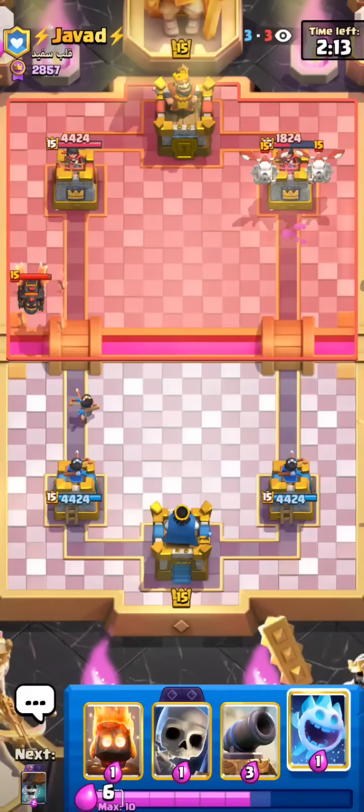I'll valkyrie here just to force out something on our princess. We do have our evo skeletons — I feel like if one thing can save us right now it's going to be the evo skeletons. If we can get really good defensive value out of it — beautiful, fire spirit, let's go! Okay these bats will be a bit of an issue now though. I don't know if ice spirit will do the job or not. Okay that was a pretty nice ice spirit — he just missed the princess. This is what we needed.